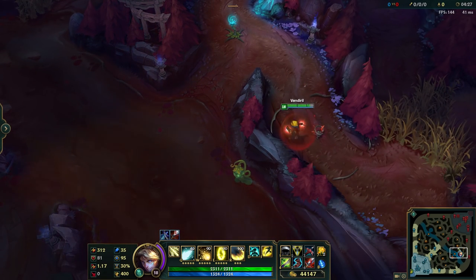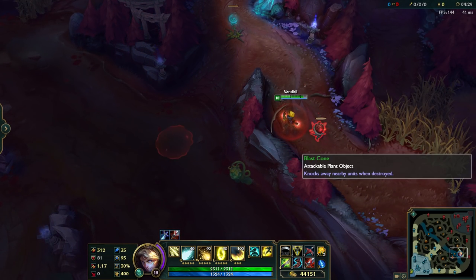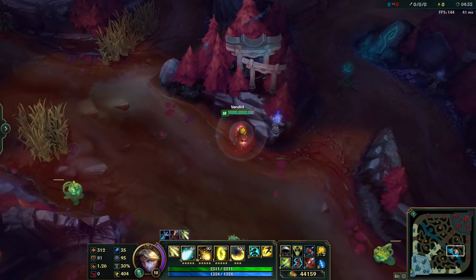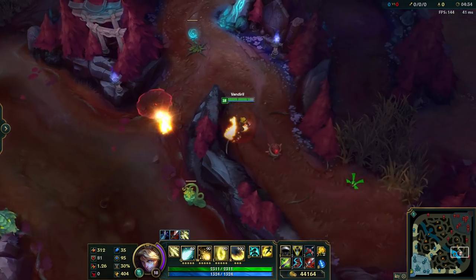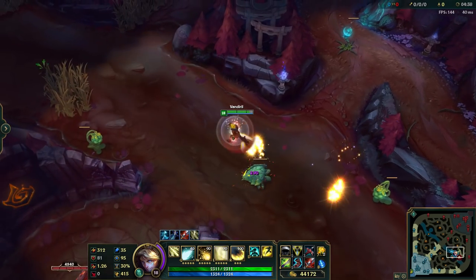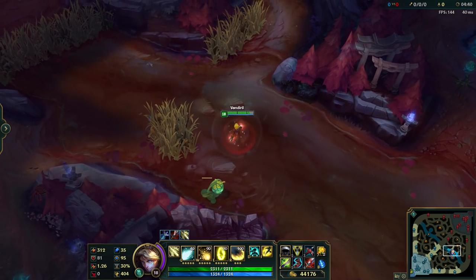So you can either use it to juke the enemy and reposition after using the blast cone, or just try to run away faster. As you can see in this example, I don't need to wait on the ground — I can save probably like an extra half second, maybe a second, this way.